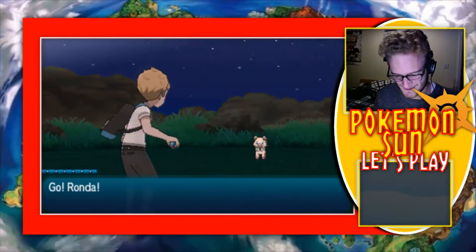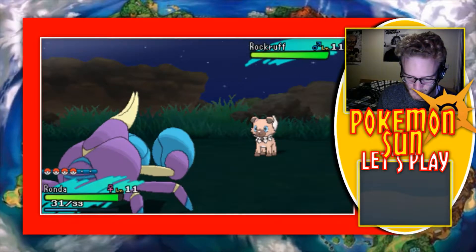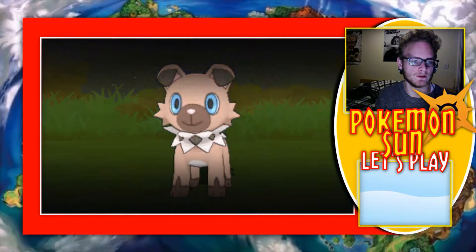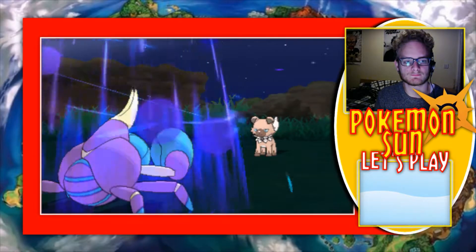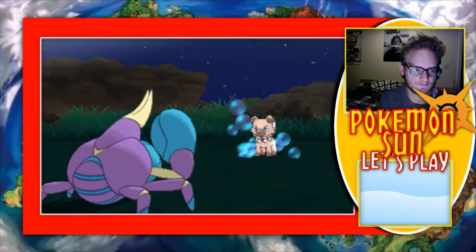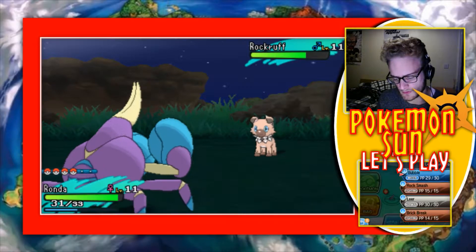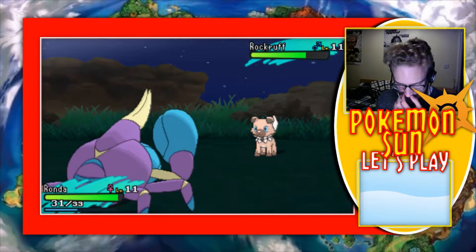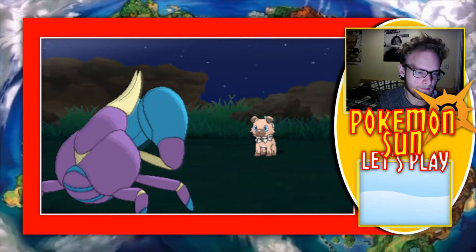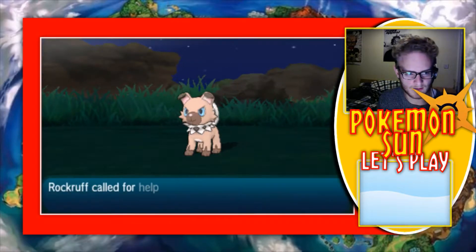Yes, there we go! Finally. I do want a boy Rockruff as well. There we go — that's fine. Let's go for a Bubble. It won't kill. Oh, what was I going to call it? What was the name I had for a boy Rockruff? Was it something Skyrim based? I can't remember. Oh, Rockruff's calling for help — please don't have help, because then it's going to be long to deal with.